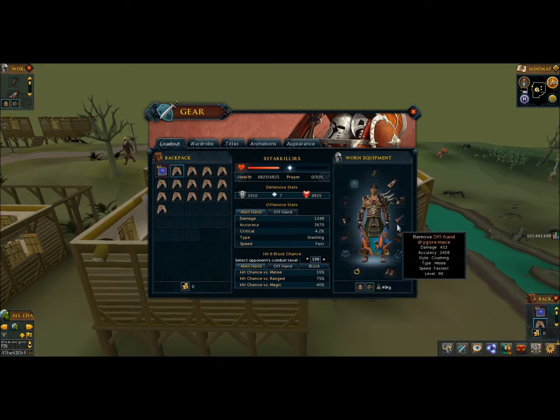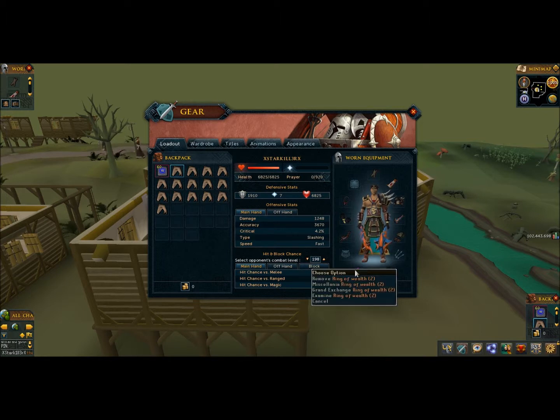For weapons, I always dual wield — I've got an off-hand dragon mace and a dragon longsword. This can be replaced with whatever you want: a shield and sword, double swords, or whatever you prefer. For the ring, I would highly recommend using the Ring of Wealth since this is a money-making guide, though it can be replaced with any other ring.